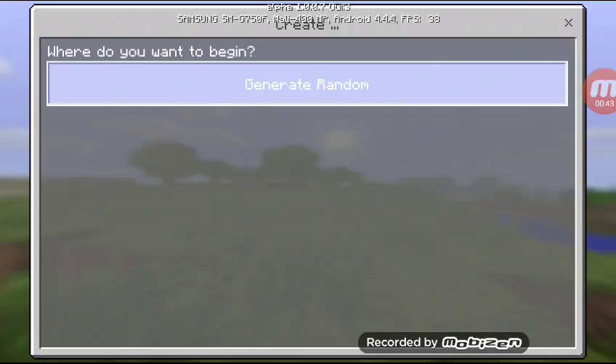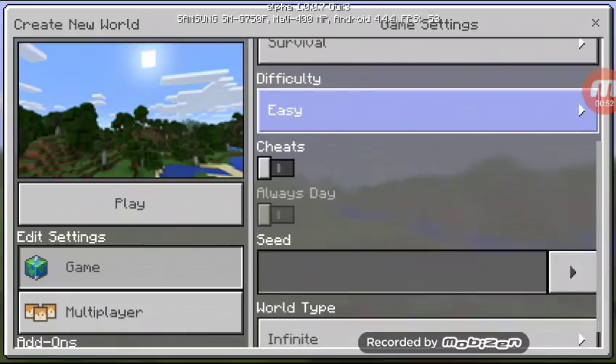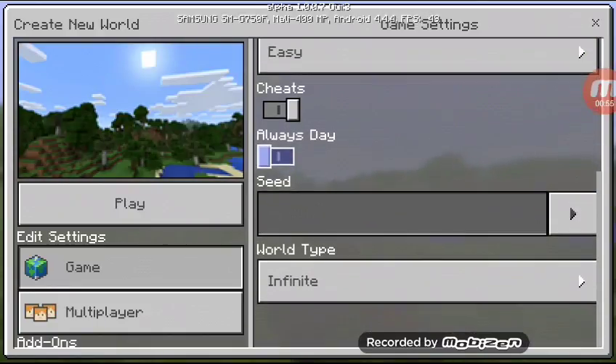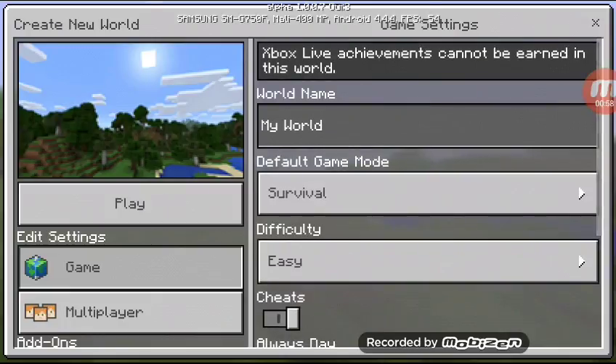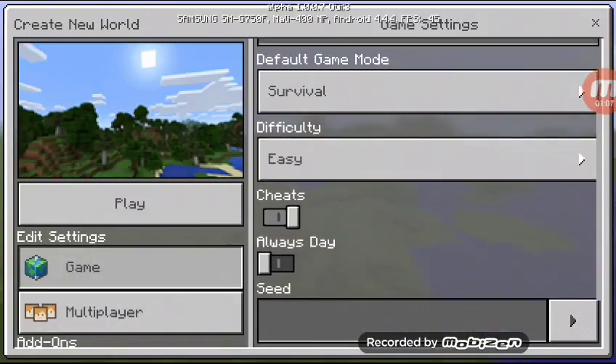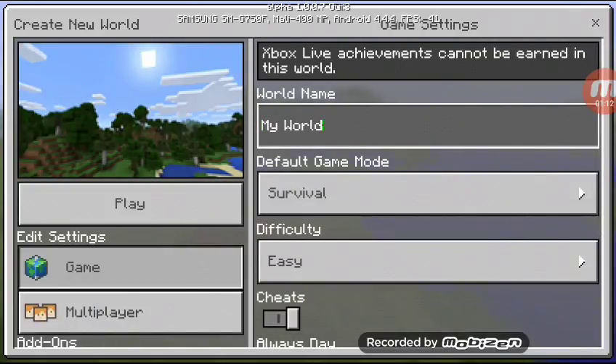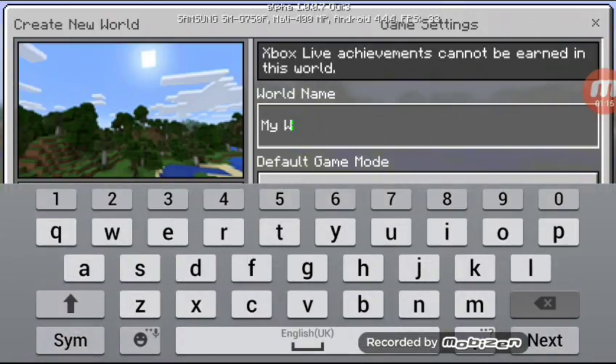By the way, this is not the full version of Minecraft Pocket Edition — this is version 1.0.0.7, but you can still go to the End. I'll be naming this world... I'm just gonna call it Camp.